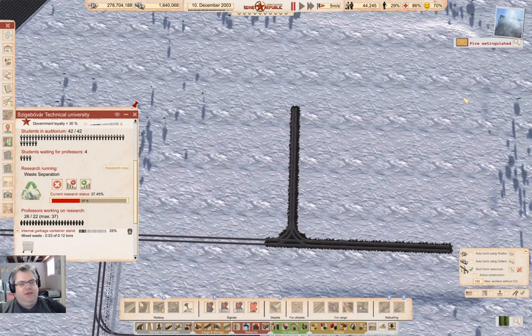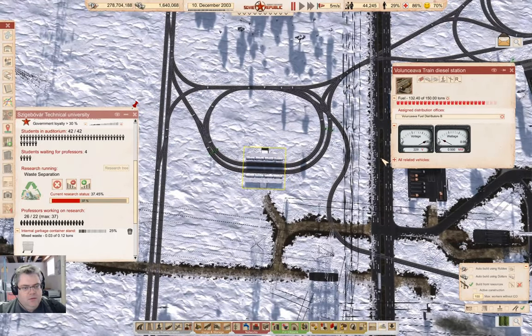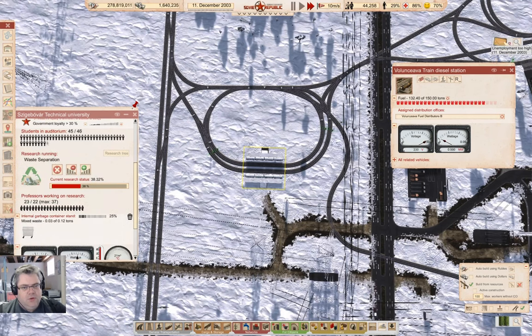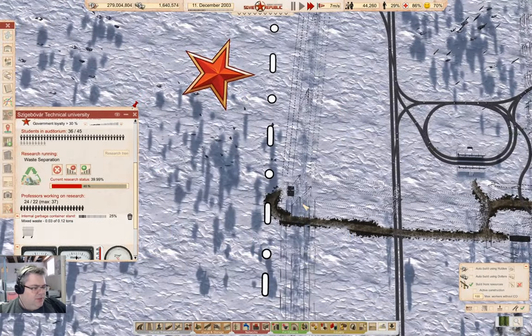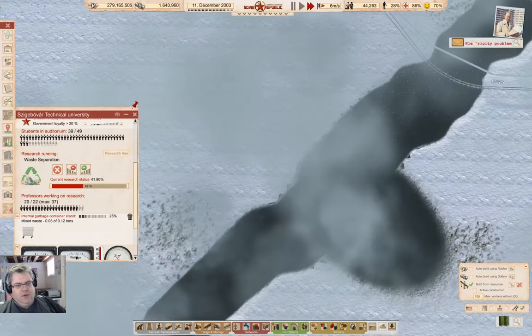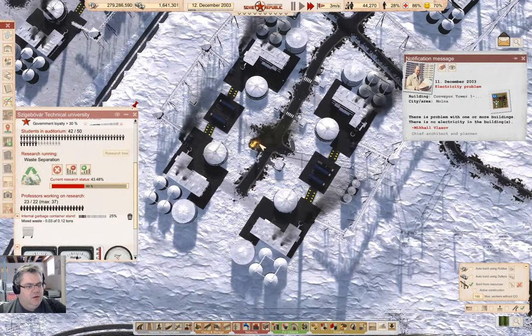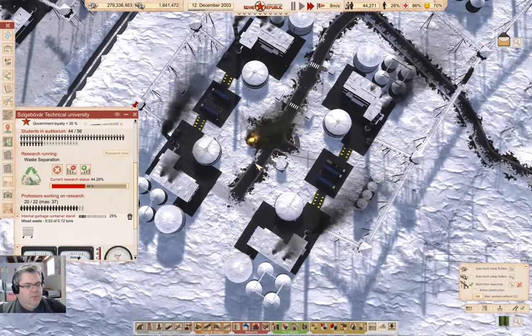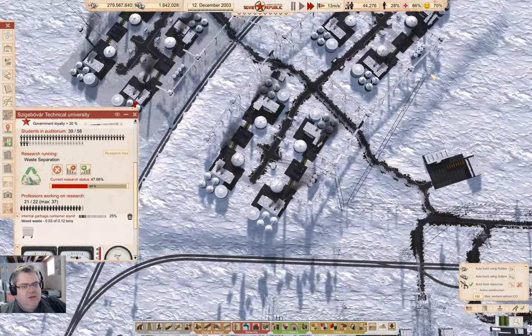That's gonna get... we have an electricity problem. Electricity problem — where? No, we don't. Must have been a substation on fire, or electricity transmission or something. So we're about halfway done that research. Electricity problem. Oh, we have a fire. Fire extinguished. Unemployment. Okay, so that's doing its thing.